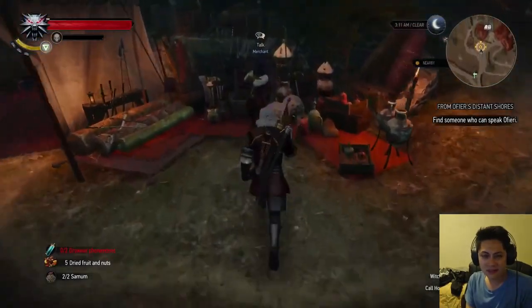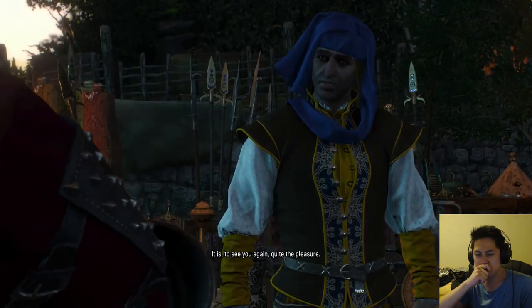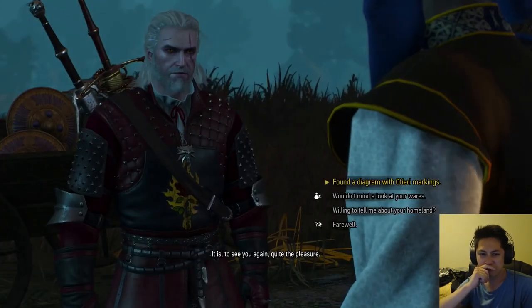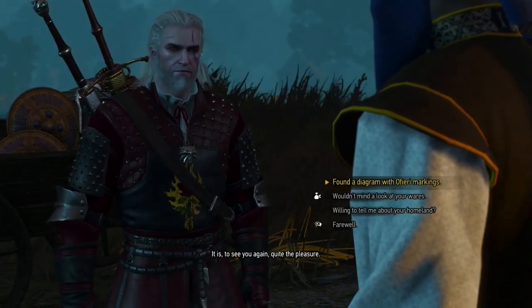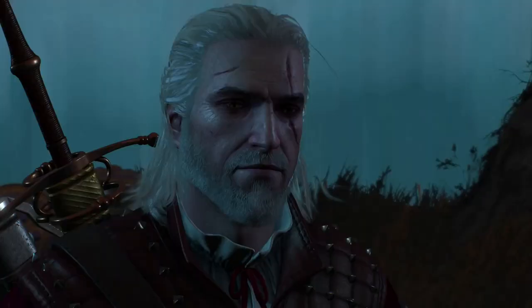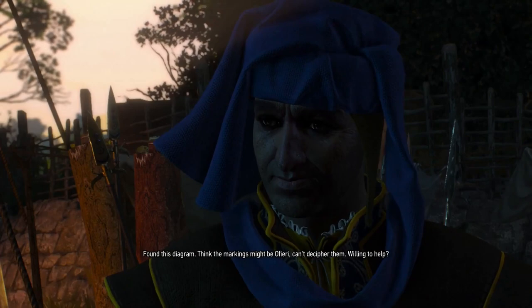Run straight to the merchant. The merchant is going to tell you that he's going to need all the diagrams for the gear before he can give you the diagrams. So you have to get diagrams for him to translate, which then gives you the ability to craft the gear. He'll send you off, and basically just follow the waypoint on the map or the guide — it's pretty standard and straightforward.